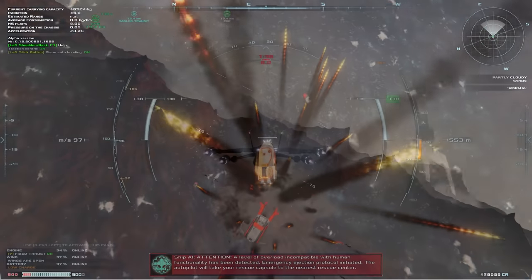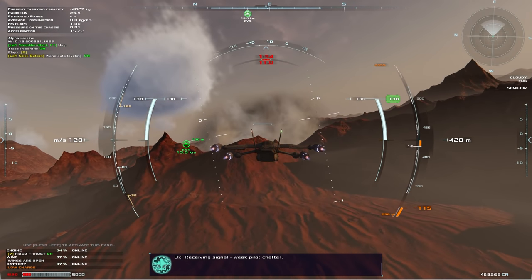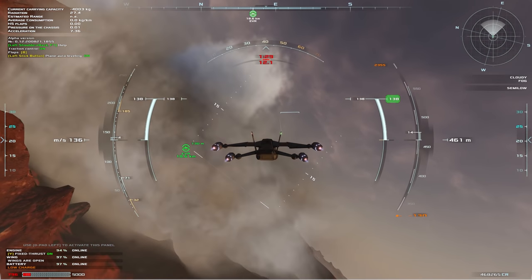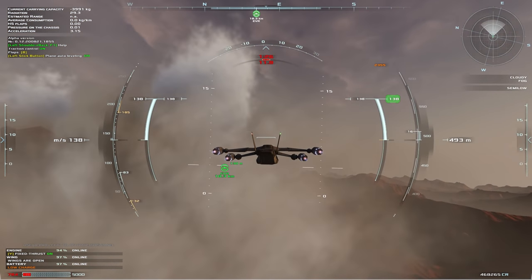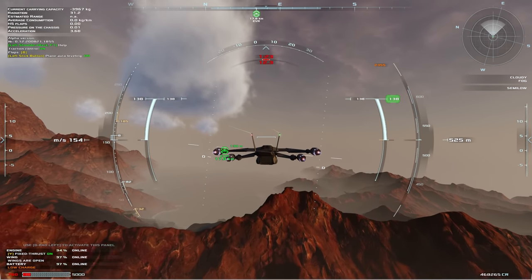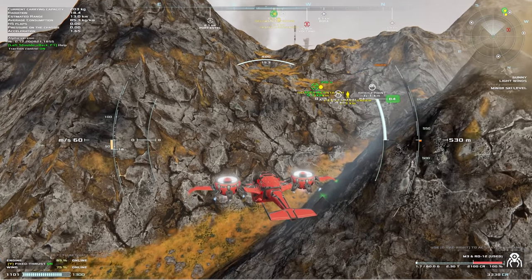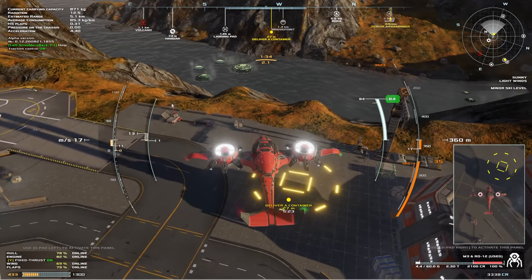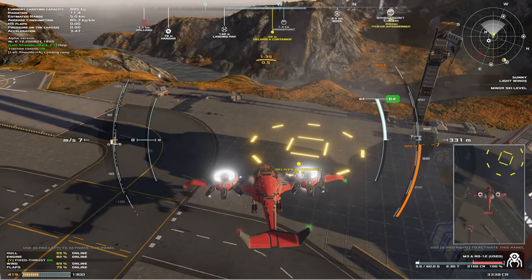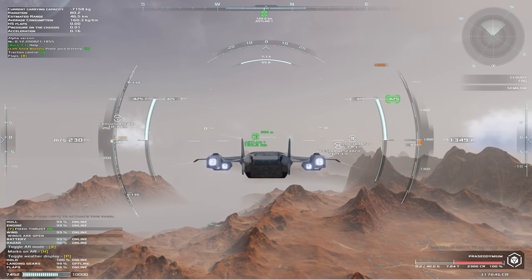A few assists will help keep the ship level in airplane mode and maintain traction control, but there's very little in the way of hand-holding. You're pretty much at the mercy of your own piloting skills 100% of the time. One of the most challenging things for me was getting used to different weights of cargo. Heavy cargo will really limit your ability to ascend and speeds up descending dramatically, so you can't just rely on muscle memory alone for takeoffs and landings.